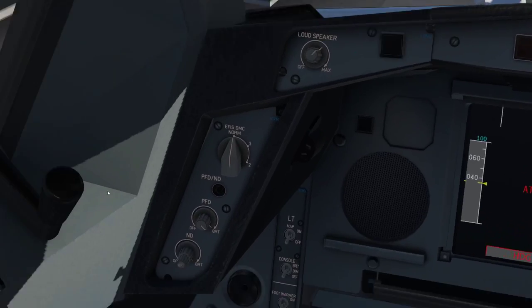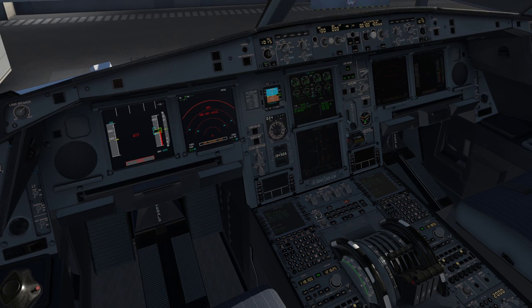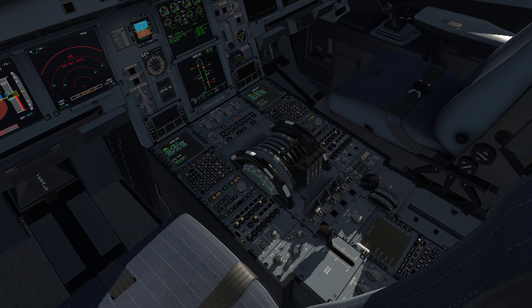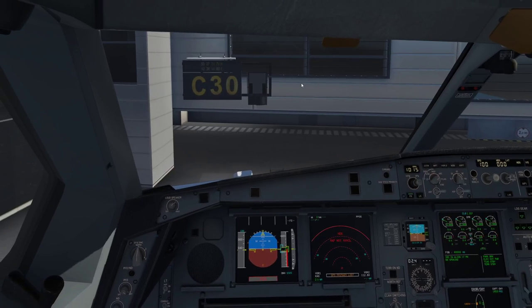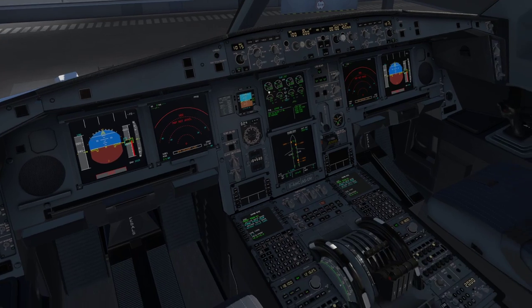The ND has two knobs to keep in mind when doing your brightness settings. I like it bright — I like my plane nice and bright. Get the ND nice and bright too, and that should be it. Now we're going to go to our MCDU.